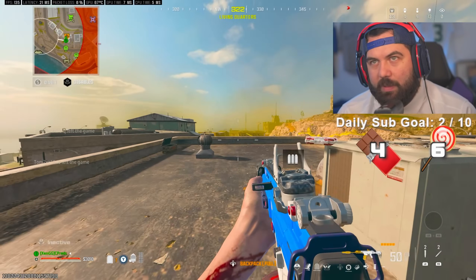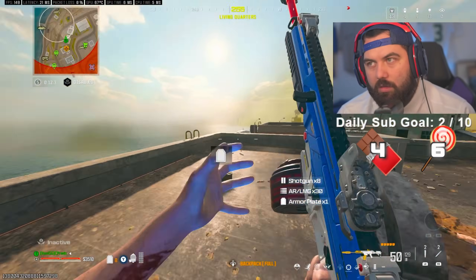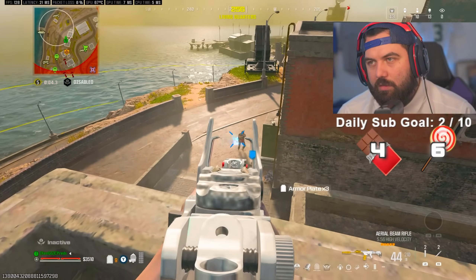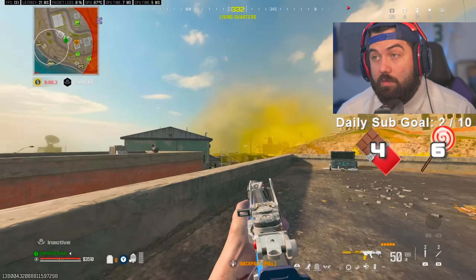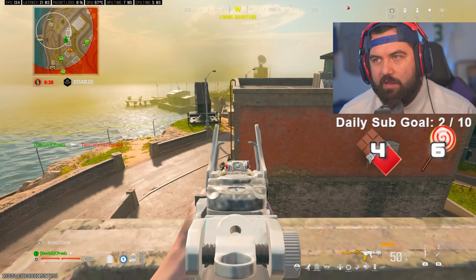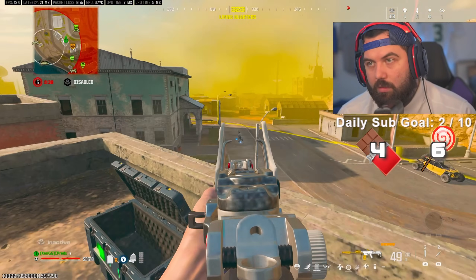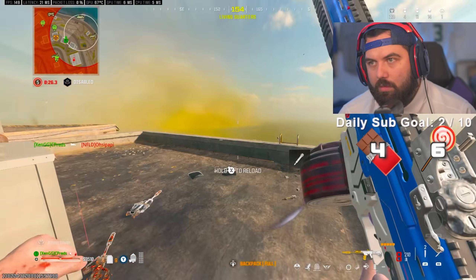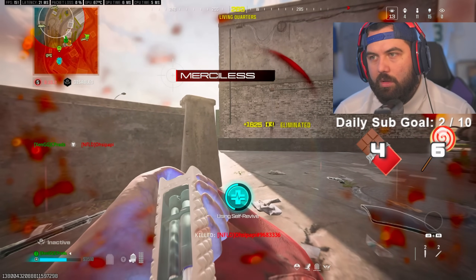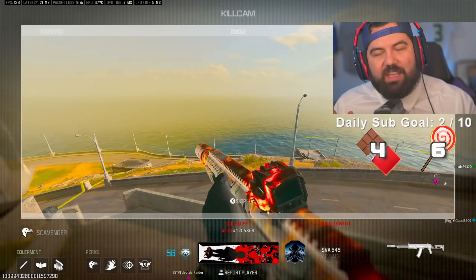Mortar strike incoming — let's go this way and dodge it. You can dodge a wrench, you can dodge anything — dip, dodge, duck, dive, and dodge. The MTZ is actually kind of slapping harder than Will Smith in 2022. He's below me now. I'm in trouble at 15 kills.